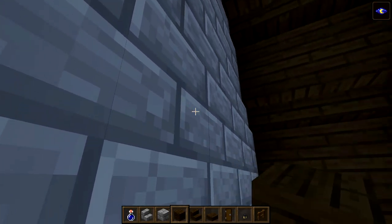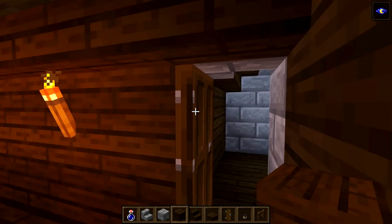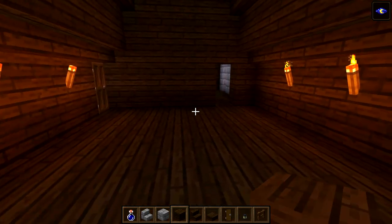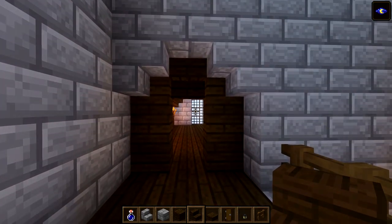We're going to do something nicer with the ceilings - don't worry, we're not sticking to just the upside-down stairs. We're going to put in some beams going across to make a really nice ceiling. Let's just organize where everything is going first.